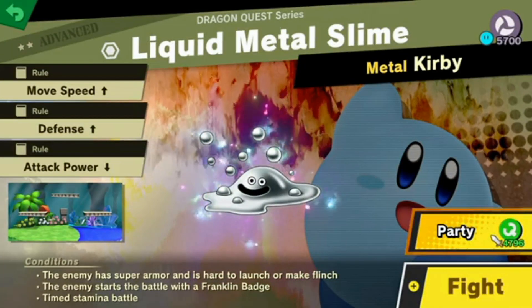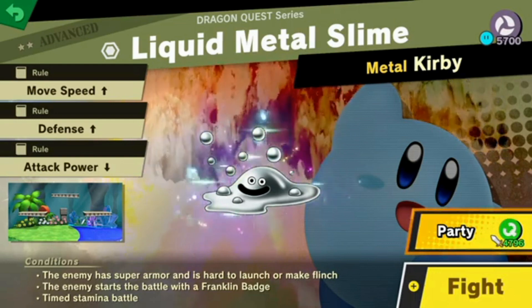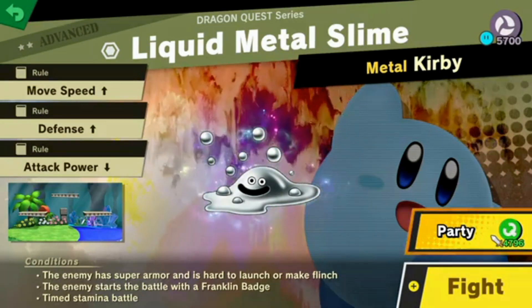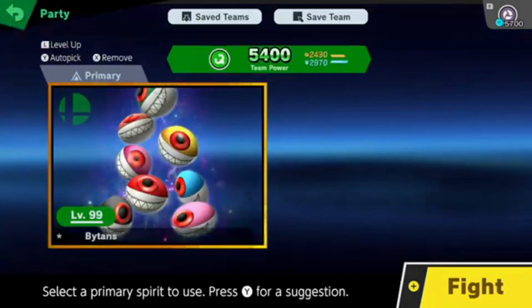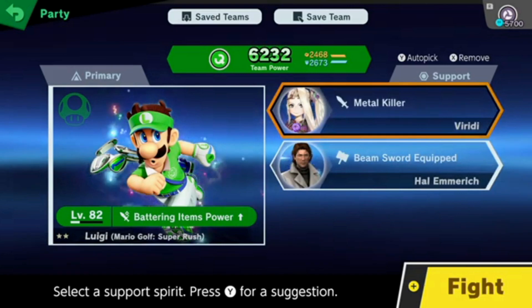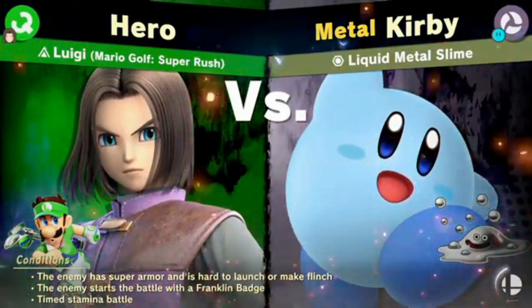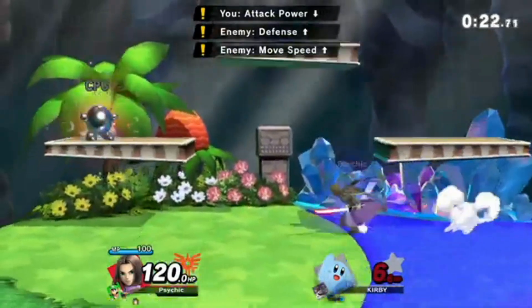Next up: Liquid Metal Slime — Metal Kirby. Movement speed up, defense up, attack power down. Enemy has super armor and is hard to launch or make flinch, enemy starts with a Franklin Badge, time stamina battle. I'm switching from Mii Sword Fighter to Hero, so I can't use any of my spells against it, otherwise they'll bounce back to me. Metal killer — there we go, that's a good one, and a bean sword equipped too. It's got a Franklin Badge on it, it's metal, it has super armor, and it tends to avoid conflict too with increased movement speed.